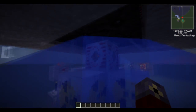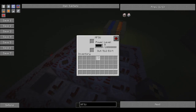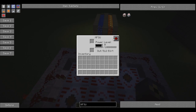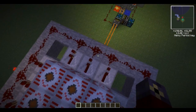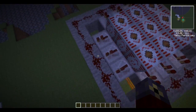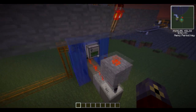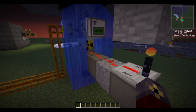Transforming to high voltage and then going into all of these currently empty MFSUs, which will emit a redstone signal if they are full. Then this line here will light up and the torch is going to be off, which triggers the nuclear reactor to turn off.